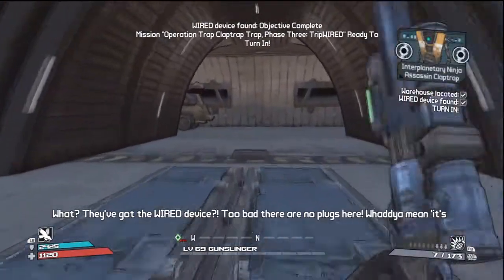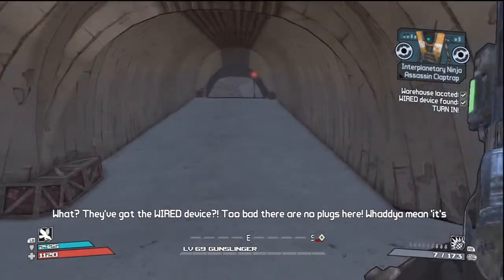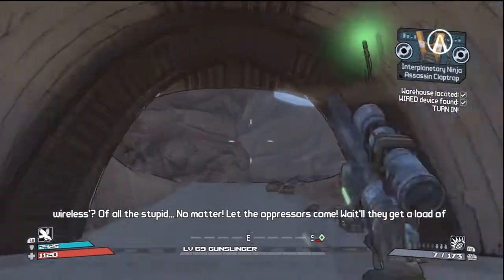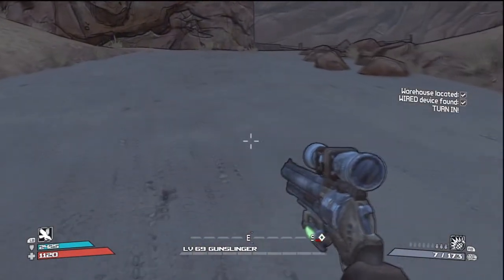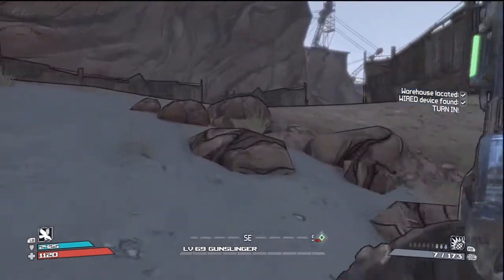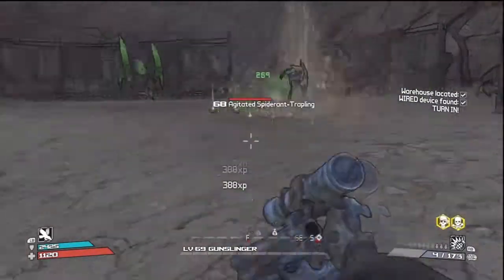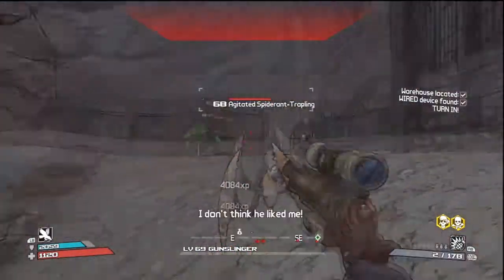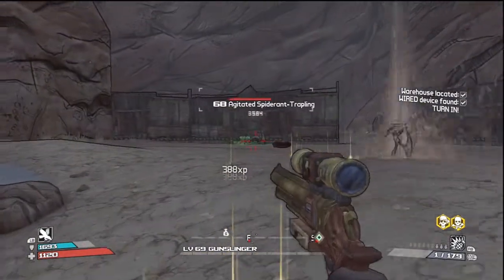Let's see what he's got to say. 'They've got the WIRED device. Too bad there are no plugs here. What — what do you mean it's wireless? Among the stupid... no matter. Let the oppressors come. Wait till they get a load of me.' The line 'wait till they get a load of me' apparently comes from a movie of some sort. Oh, there's the troublesome one. Knockback is quite effective against them — look at that one fly! Yeah, let's keep using this gun — this is fun.